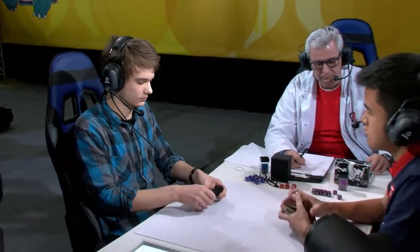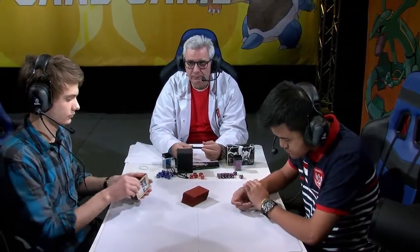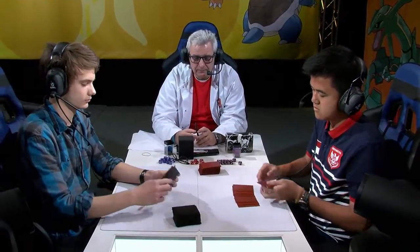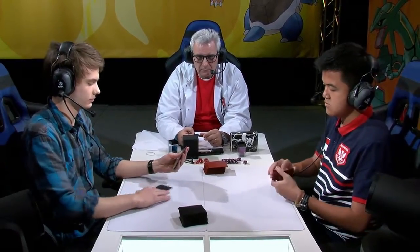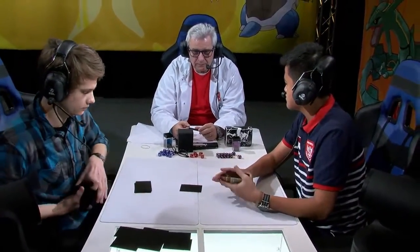Four Yveltal, four Floatstone, 3-2 Garbodor line — three Trubbish, two Garbodor — four Professor Sycamore, three N, four Ultra Ball — lots of consistency cards. I've seen other Yveltal players who have taken Trainer's Mails and cards like that out to fit in tech supporters like Delinquent and Team Flare Grunt. None of that here from Philip, and I really like that.